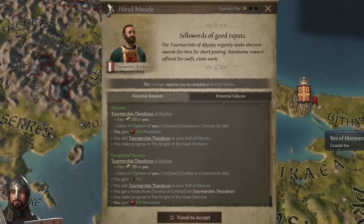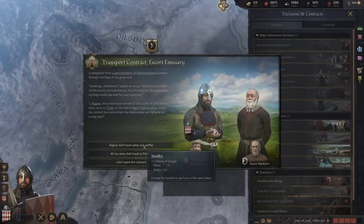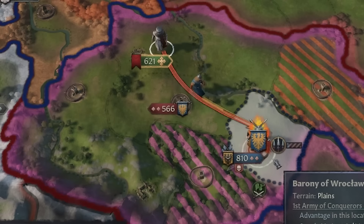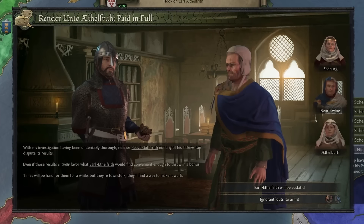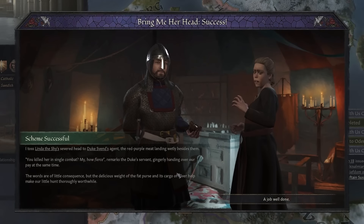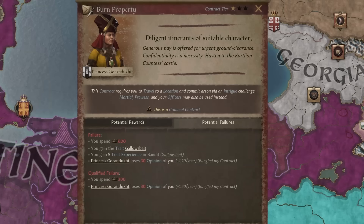Contracts are at their core the main driving force of your playtime as a Landless Adventurer in Roads to Power. These range from escorting a courtier carrying a message to a far-off king, murdering a ruler's rival, or participating in a faction conflict. The rewards for these contracts are based on the personality of the giver, their tier, and how well you complete them, with their own set of failure penalties if you do not.